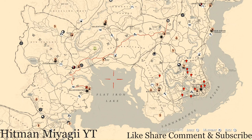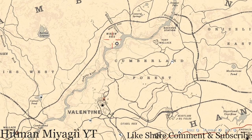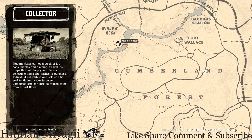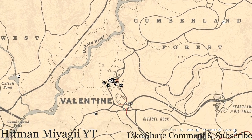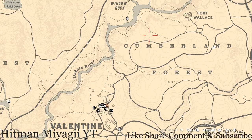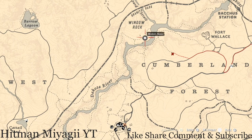First thing I want to get to is Madame Nazar's location. Today Madame Nazar is right under the word Window Rock at this location. She will be here until 2 a.m. Eastern Standard Time — New York time zone, East Coast. Personally, when she's in this area, I fast travel to Valentine and make my way up through Cumberland Forest until I get to about right here.